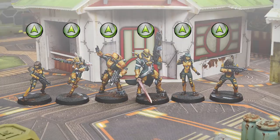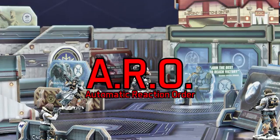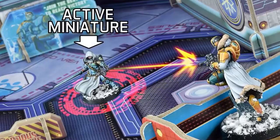The game allows you to assign orders to whoever you like. If you have 10 models, you have 10 orders, and you can allocate all 10 to the same model and have them ramble across the battlefield as a one-person wrecking crew. There are inherent risks with this, which brings us to the ARO — the Automatic Reaction Order. This means that if you move during your turn into the line of sight of an enemy, they can choose to shoot at you, making the game very tactical and thematic.